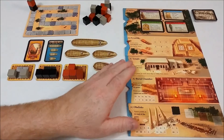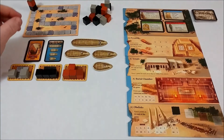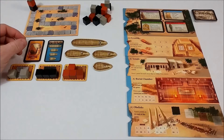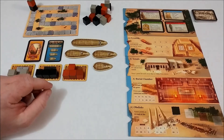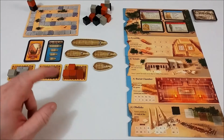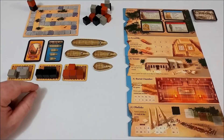We place the location tiles and set the market. We have the quarry and our scoreboard. We have three players, so we select the appropriate deck. Remember, we only use six of the seven cards. We flip the top card and select the appropriate boat tiles. Depending on turn order, you will begin with certain amounts of stones on your sled.